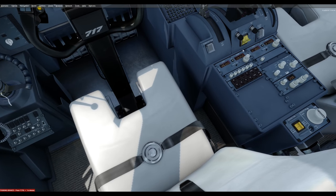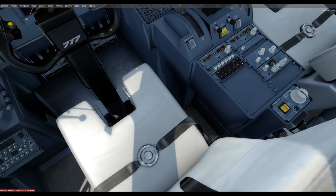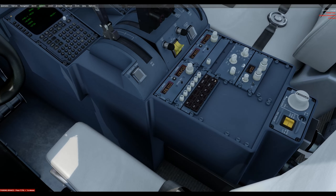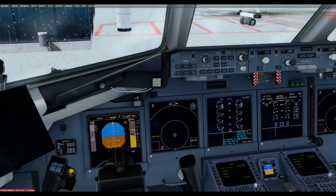Moving down to the pedestal between pilot and co-pilot, here's the transponder — currently VFR at 1200. We'll be changing that before takeoff. This is the button you need to right-click two times to go to Alt-On. Two clicks to the right does it — that's what's needed there.